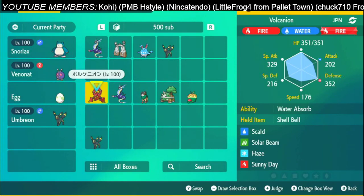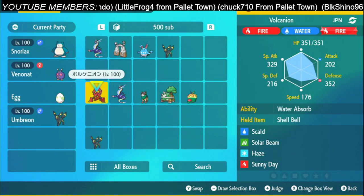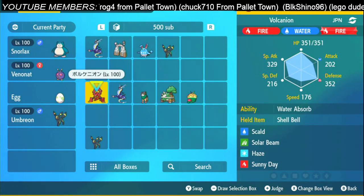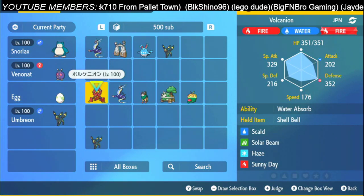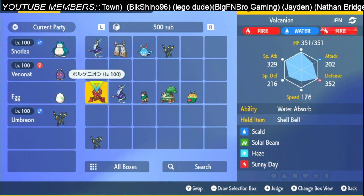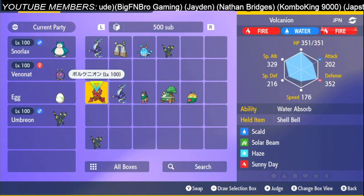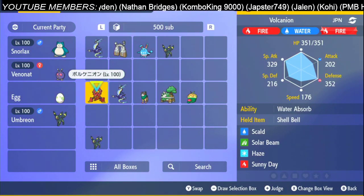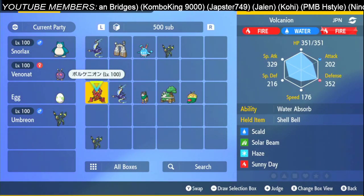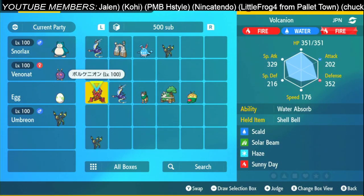We have some Pokémon for solo strats. If you are doing them solo — or not necessarily only solo — these also work in a team setup. Especially the Volcanion. Volcanion with Scald, Solar Beam, Sunny Day, and Haze. Basically what Volcanion does is keep burning the Samurott with Scald, making sure it only does around 50% damage to the team, then it sets up Sunny Day and starts attacking with Solar Beam.